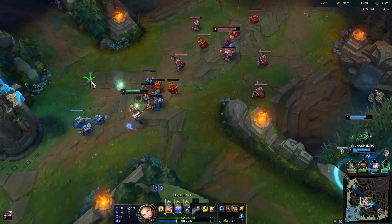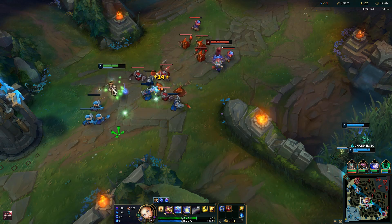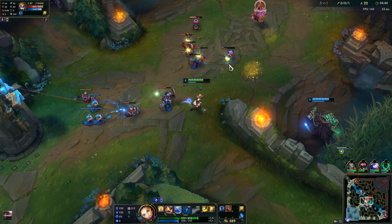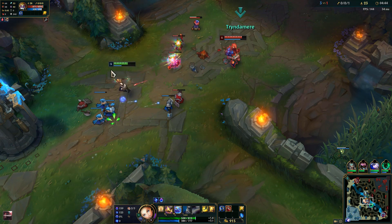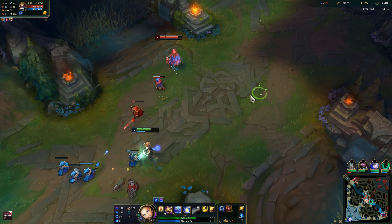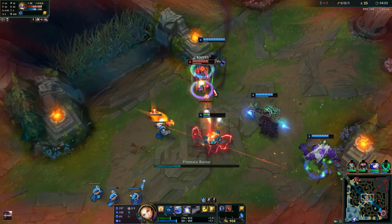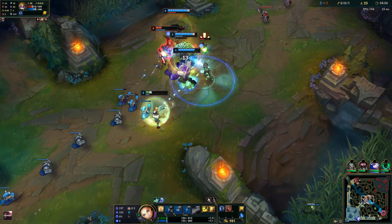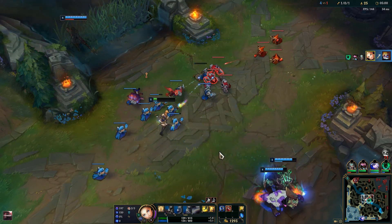I can't really do much early because I don't have the mana for it. I got the flash as well — great. He has no flash so that should also be a kill. I don't want to use my barrier just yet. That's a three-man gank — great coordination from my team.